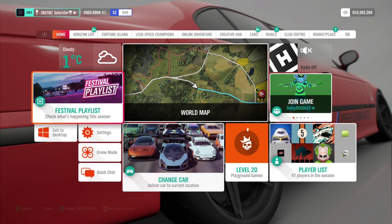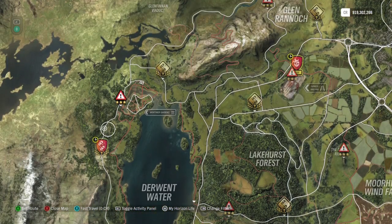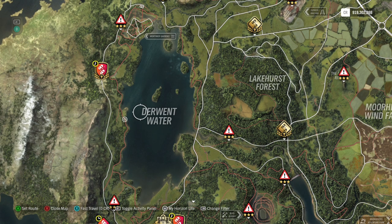First, the photo challenge: what do we need to do? We need to take a fort and take a picture at Derwent Water. So basically you can just stand here around this big lake, get into a fort — doesn't matter which one.